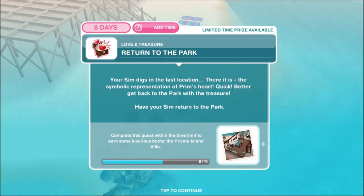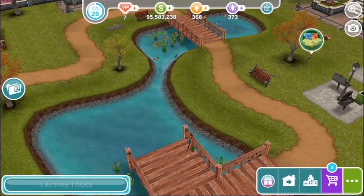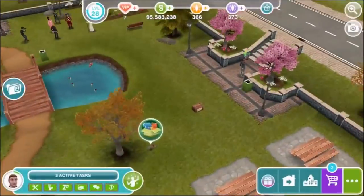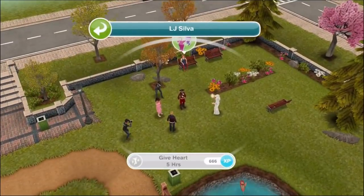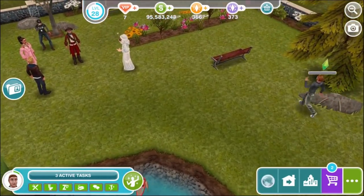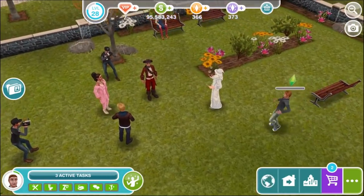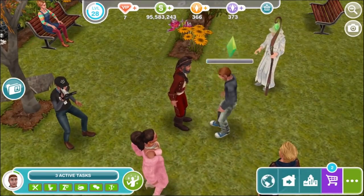Your sim digs in the last location — there it is, the symbolic representation of Prim's heart! Quick, better get back to the park with the treasure. Have your sim return to the park. Give the heart to LJ for five hours. These other contestants just hung out in the park instead of going to look on the island, so your sim gives LJ a red symbolic heart.